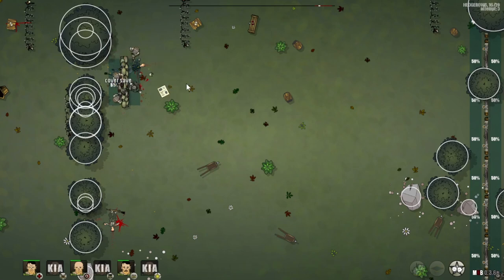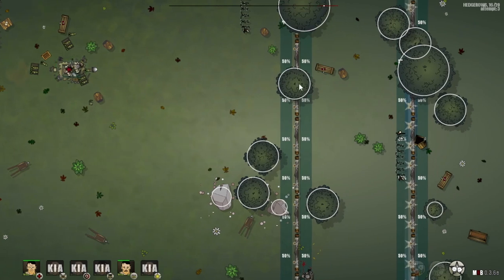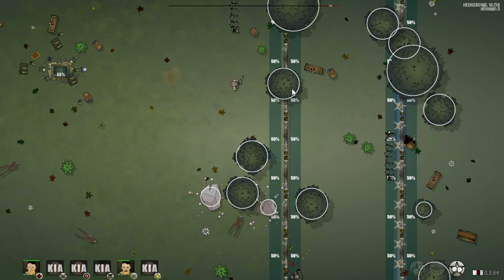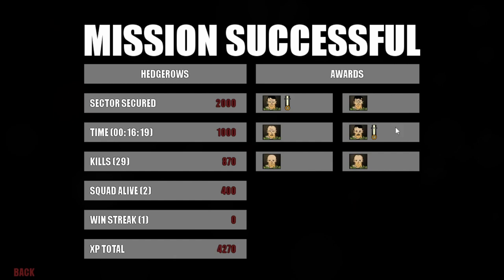Full game studios pour millions into games and some of them are the worst things you could ever play, whereas with Mud and Blood you don't have that sense of 'I'm not enjoying this.' It's a game where you can pour 100 hours in and love every single hour. I've got a lot of respect for the fact that a single developer could do this much on their own. Mud and Blood also has an amazing community Discord server — everyone's always wanting to help and give advice.